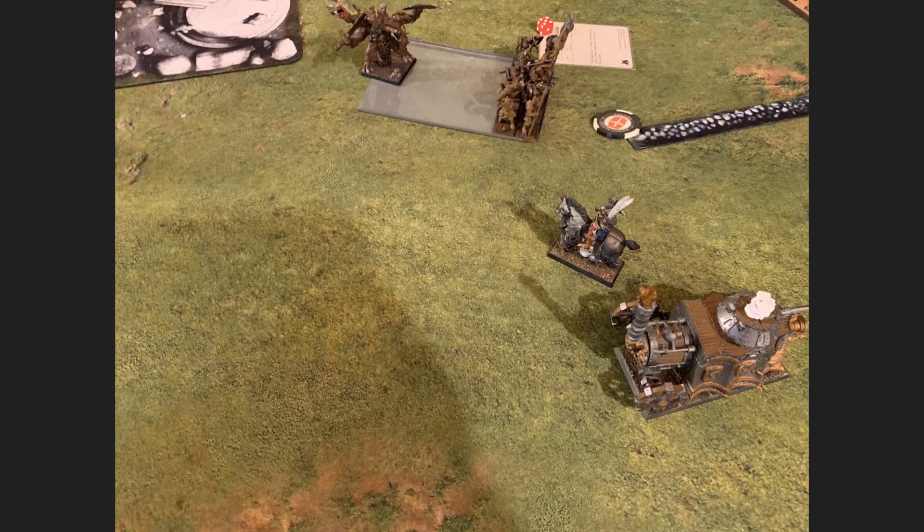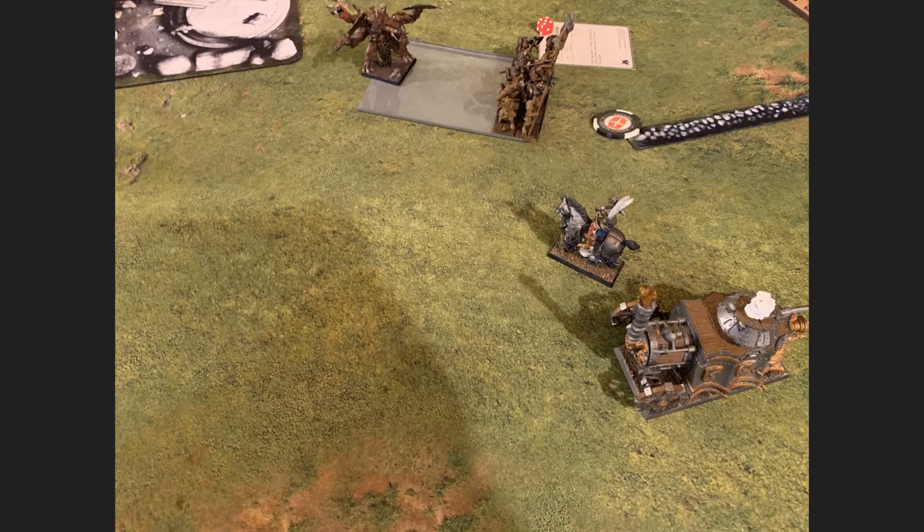My Inquisitor smokes the Razortusk Chariot — must have been a witch hunt. I do some more wounds on the Mongrels. In the middle, my Knights beat up the Centaurs but don't kill them all, and they reform to look at the objective in the middle and the Minotaur Warlord, which seems more important. I've got Pyromancy and Riders who can go clean up those remaining Centaurs — who knows, they might just go off the board anyway.